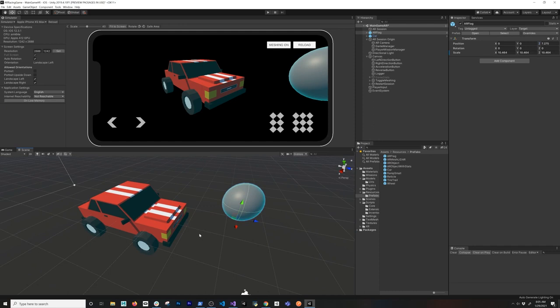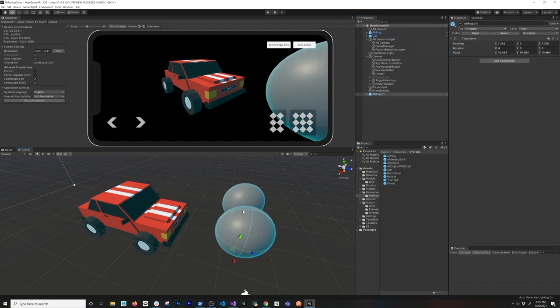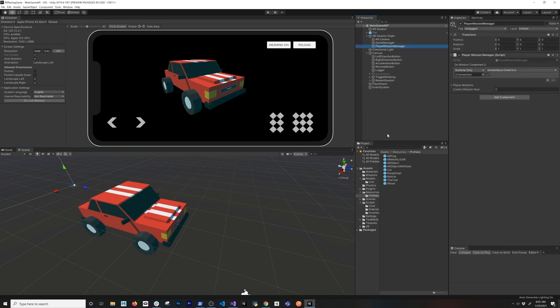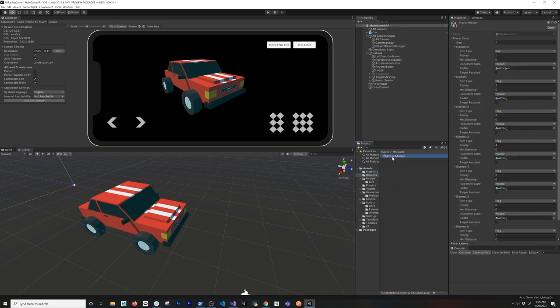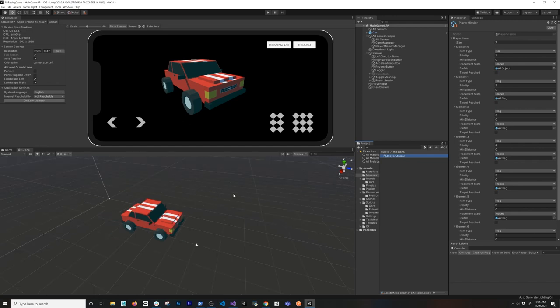It wouldn't be fair if I put all the spheres close together and then the card collects them, because it will be a very dumb game that doesn't really have a purpose. So for now I just want to get the functionality going. The way it's going to work in the future is we're going to be calculating a distance, and if the card is one meter or two meters away from the target — depending on the mission — then we're going to allow the card to collect that item.